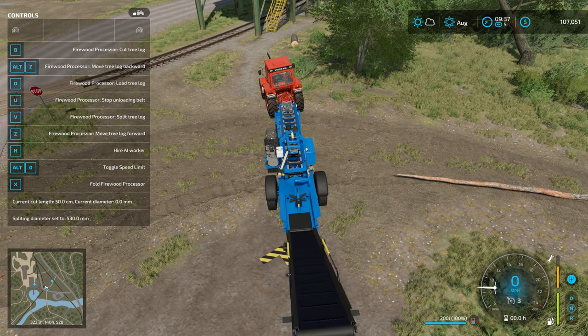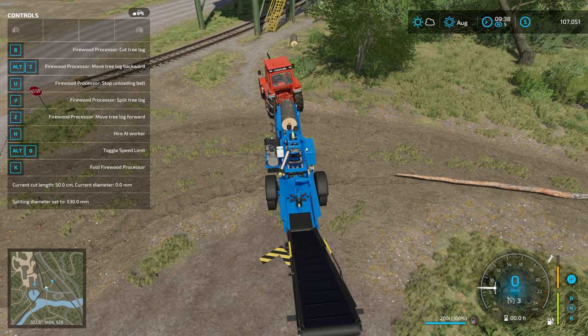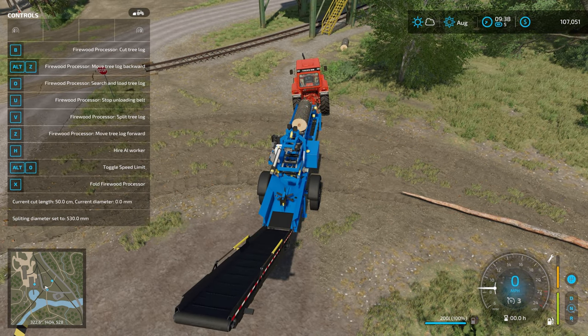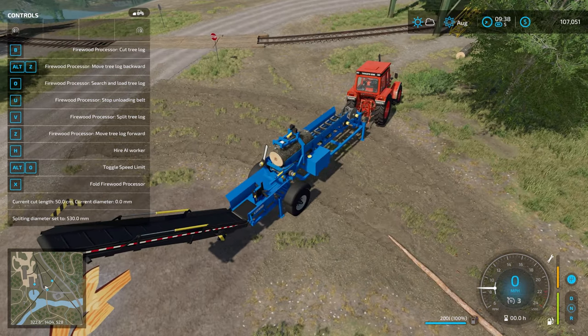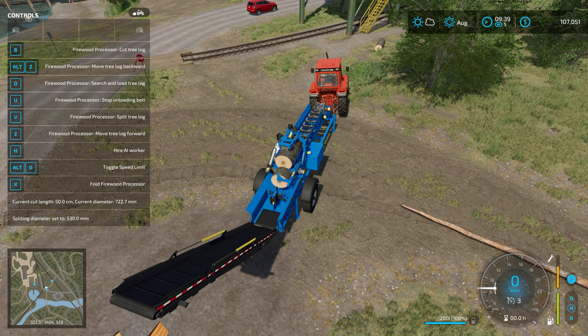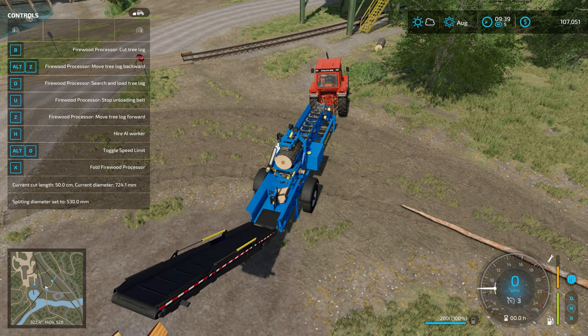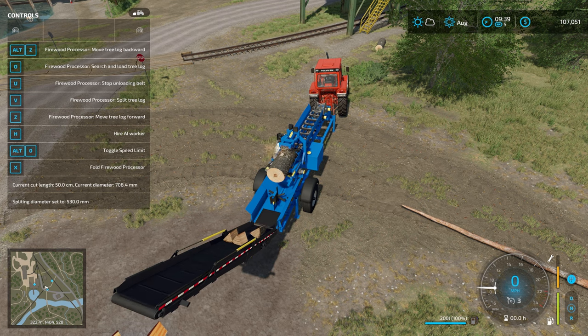Now we hit O to load the log — you can see it pops onto the machine. Next we hit Z and that pushes it forward into the cutting area. Once it's as far as it can go, we hit B to cut it, which drops it down, then V to process it and it breaks into smaller chunks. We rinse and repeat that until the entire log is finished.